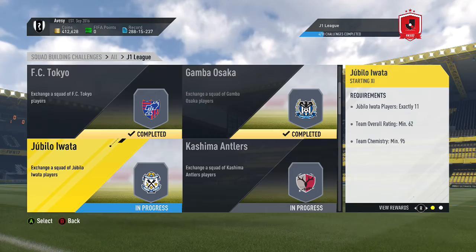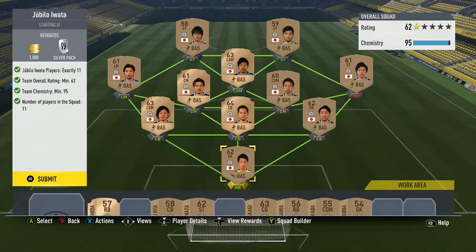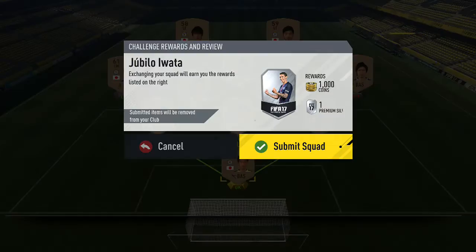We've got Jubilo Iwata — god knows how you say these names. Thousand coins and a silver pack again. The only out-of-position player is the right back, and there's a CDM at center back, and a striker at right midfielder. These are all the spare players I've got which I'll probably sell after I've recorded.